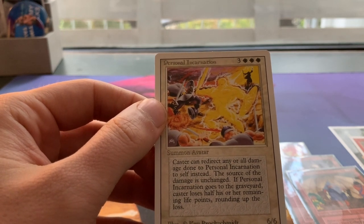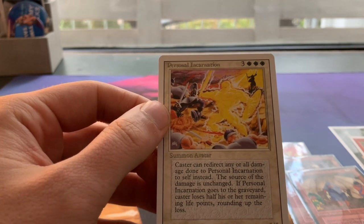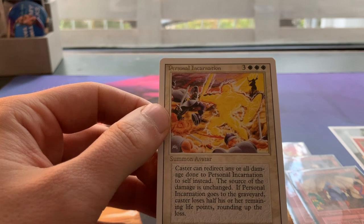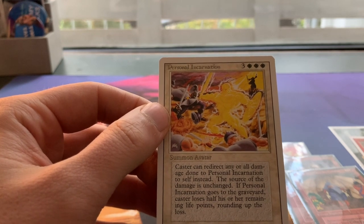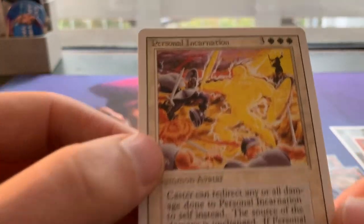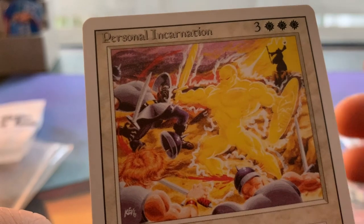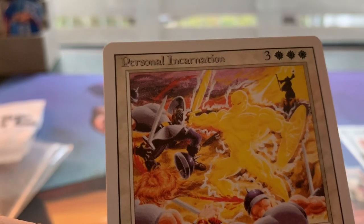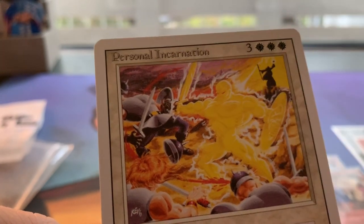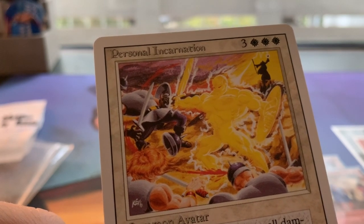A six/six for six is decent and it's definitely hard to kill through combat or direct damage because you can redirect damage to your own life total. But the problem is: what if somebody Terrors it, or taps it with an Icy and kills it with a Royal Assassin? There are so many ways to kill a creature and then you lose half your life. Still a beautiful card — really cool art. I always like when the wizard appears in old school art because this is basically us, the players, being portrayed in the art.